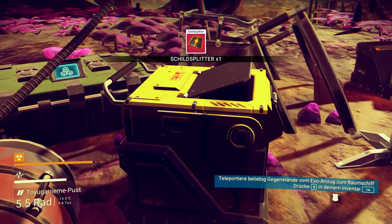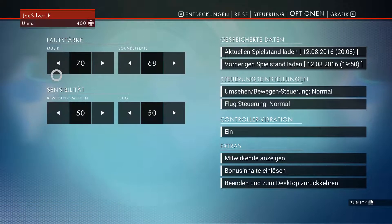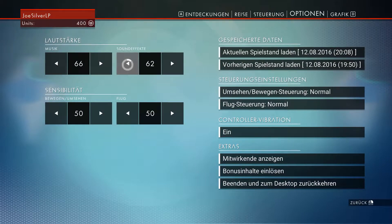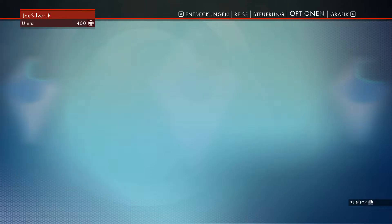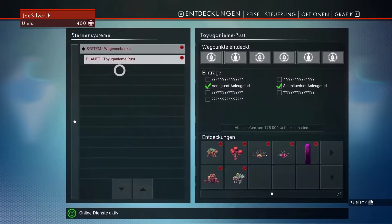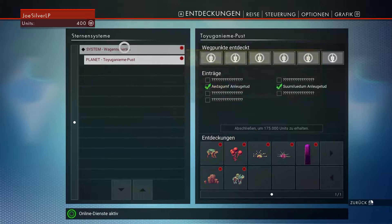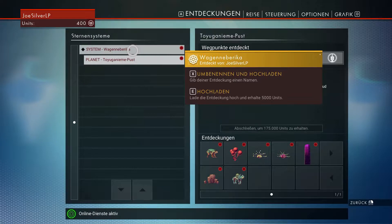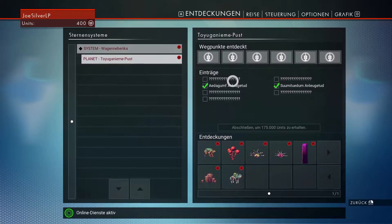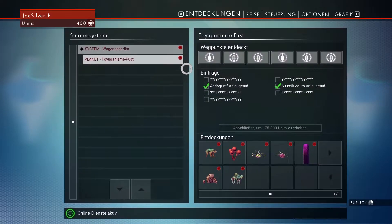Hier liegt noch ein Frachtabwurf. Das Spiel ist mir persönlich etwas zu laut. Im Entdeckungsmenü können wir schon mal gucken, was wir alles entdeckt haben – umbinden X und hochladen. Fürs Hochladen bekomme ich Units. Dann brauche ich nur noch komische Namen. Ich weiß nicht, ob ich das Offscreen machen werde oder weiß der Geier was. Vielleicht frage ich einfach meine Abonnenten.